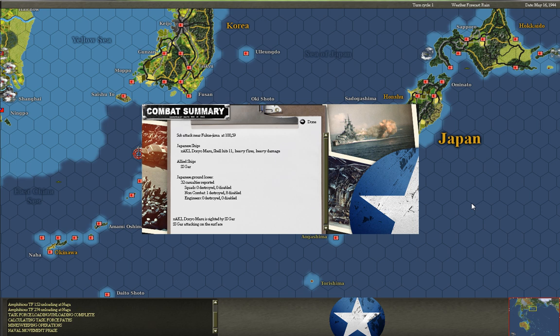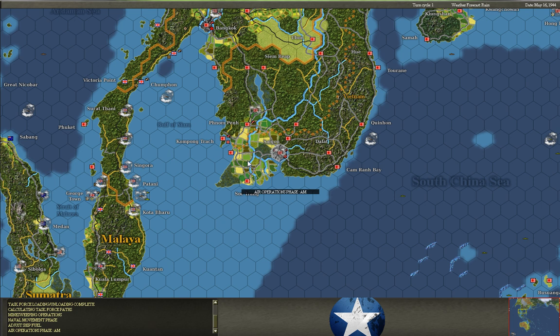At the end we have the combat report. Naval engagement combat reports are actually sort of weird — they only show you how many shell hits hit the ship, not what type of shell. So if you had a task force with battleships all the way down to destroyers, it would just say 'shell hits: 11' without telling you whether those are 16-inch guns from a battleship or 5-inch guns from a destroyer. Sometimes ships even fire anti-aircraft weapons at each other, which would hardly do any damage.